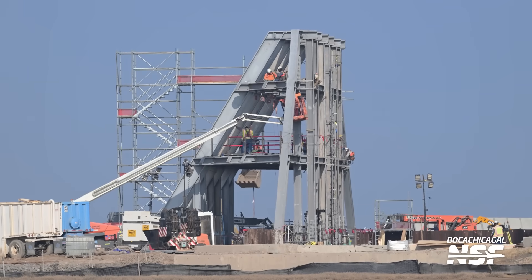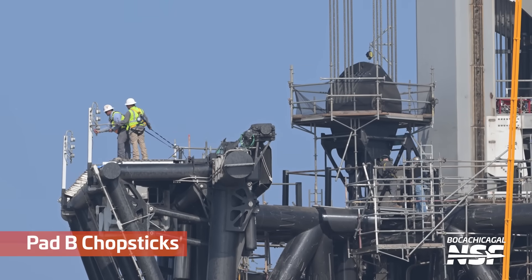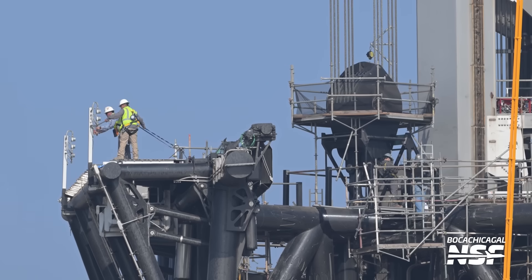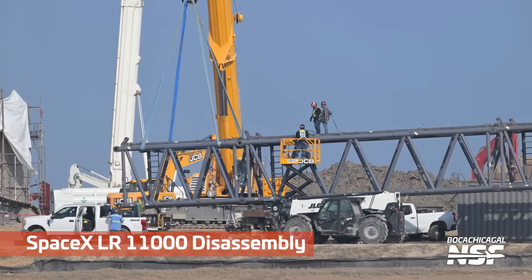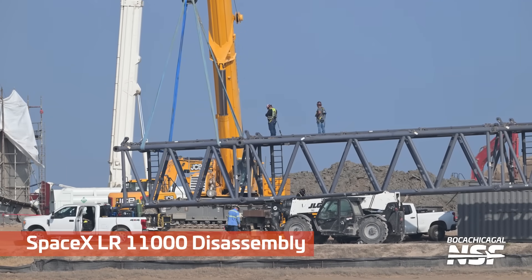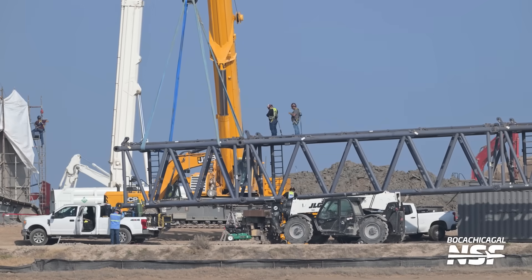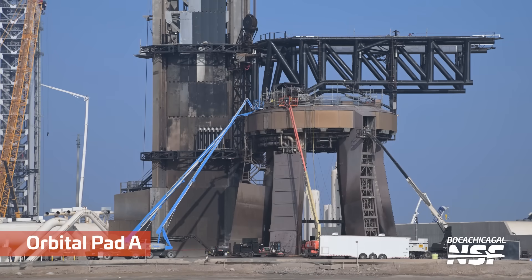Over at Pad B, that gantry structure was getting a lot of work. A couple of folks are tied off doing some detailed wrenching — a backup wrench and potentially a socket there, tightening something down. There are sensors, sticks, cameras — realistically a camera is a type of sensor, at least technically. Either way, it's always interesting to see more progress on Pad B.